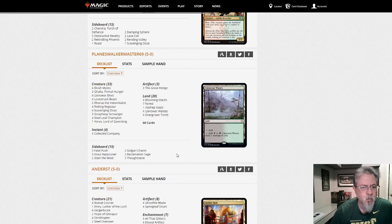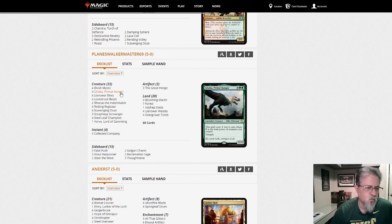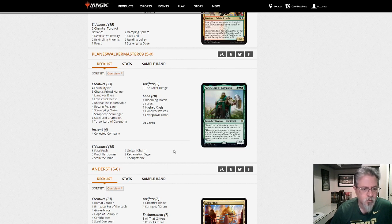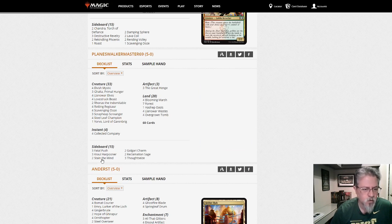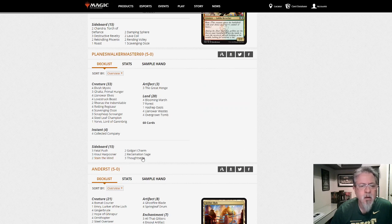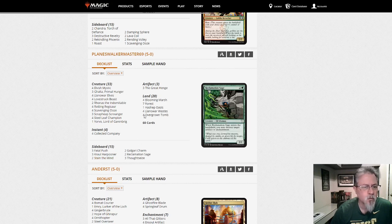Planeswalker Master 69 with the Golgari Stompy deck. I've seen some absurd stuff out of this deck, including turn-three Galta — and that's very hard for most decks to deal with. If you like big stompy stuff, here's a deck for you. Nothing Stay in the Mind is a little unusual in the sideboard.